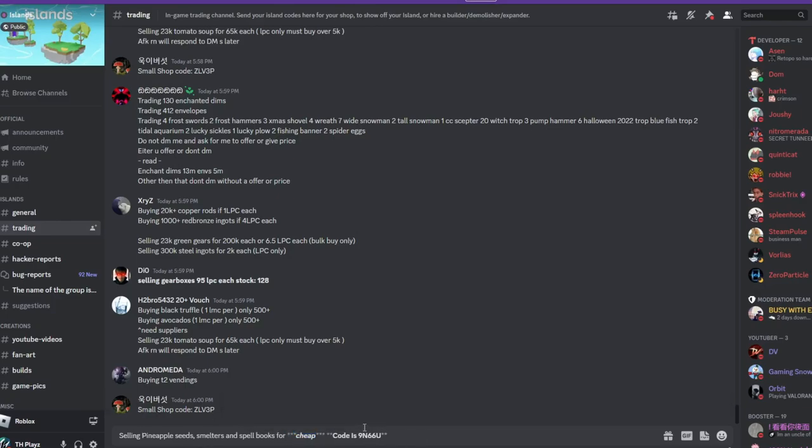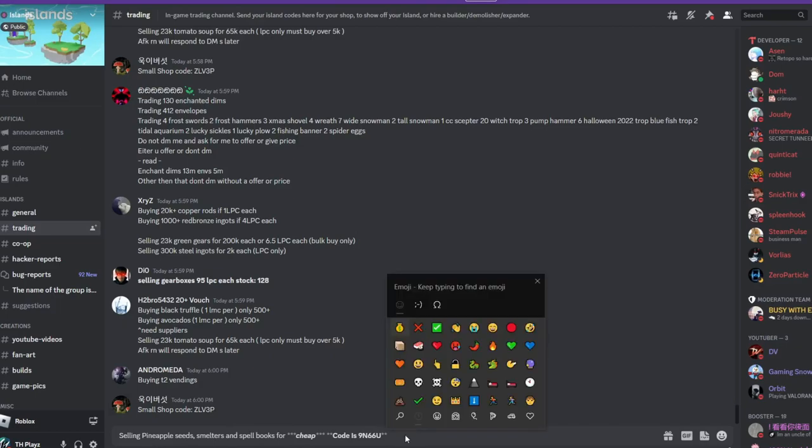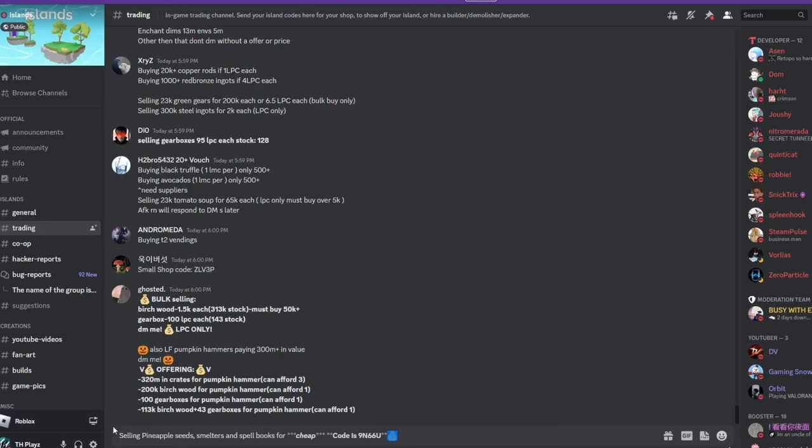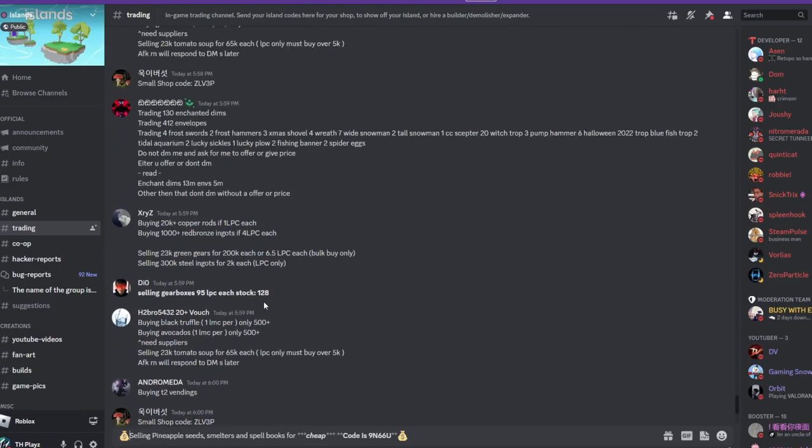I recommend you guys click Windows key + period if you're on PC, and if you're on mobile you can just go into emojis and put some emojis there. For example, put some dollar signs — it just makes it stand out a lot more than the other posts.